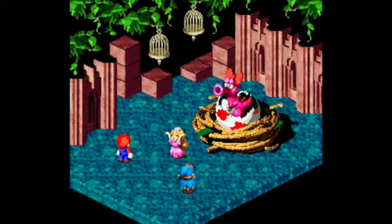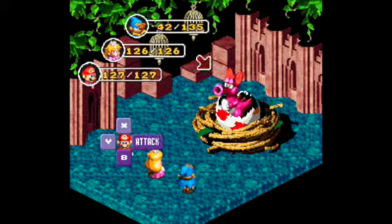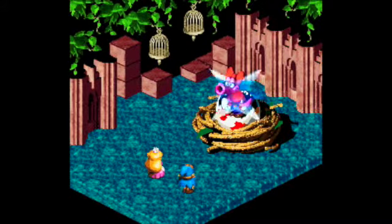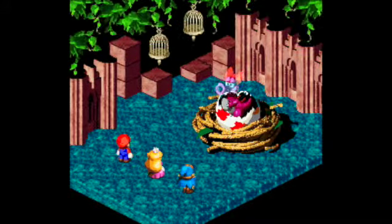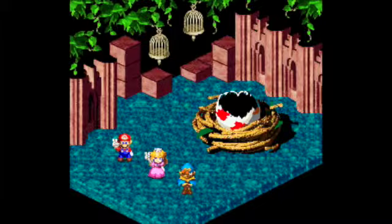I'm gonna heal. You can only do that if you select the defend attack, though — you can't guard against it normally. Let's just use a regular jump on her. Oddly enough, she has only 777 HP, which isn't a lot compared to some of the other enemies that we fight in this game. But yeah, she goes down. Nice.